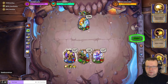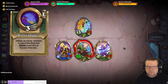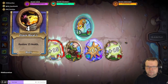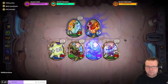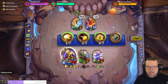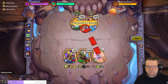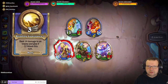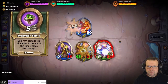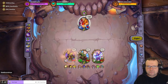Let me take some heals. We proc the Ice Block, we get some heals going. Summoning Elementals again. I'm going to go for the Luminance, Double Strike, Serpent's Bite there. Finish off that Elemental next turn. Balinda is going down now.